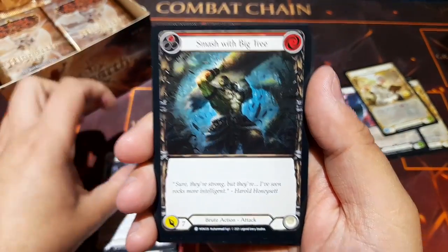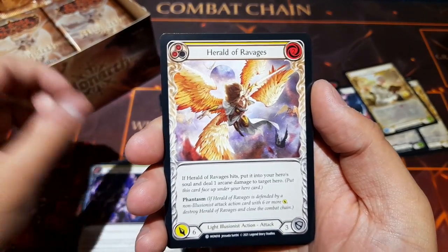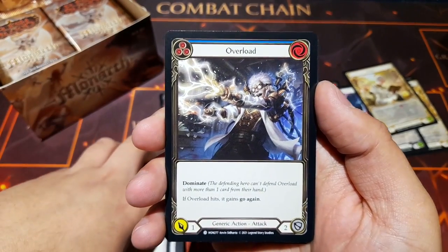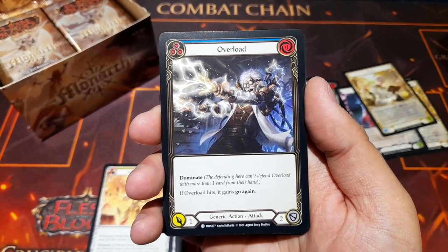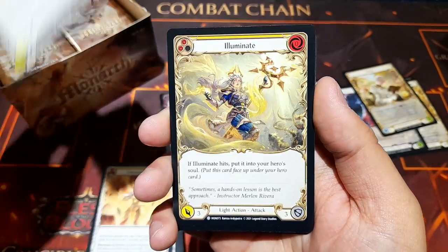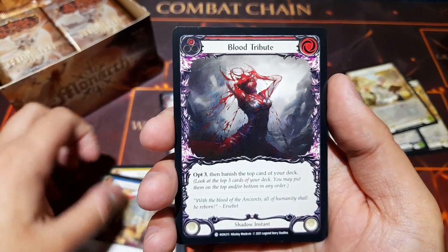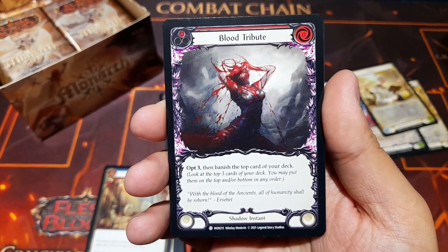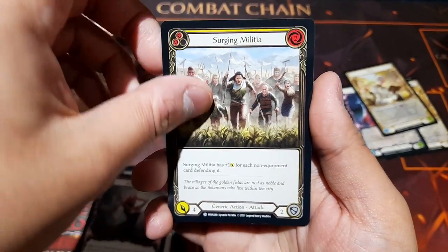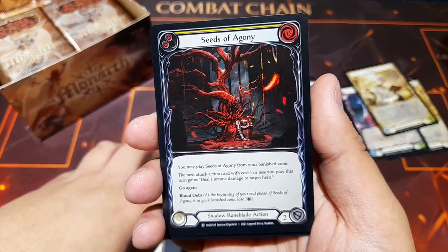Iris of Reality once more, and Prism on the back again. Then Bounding Demigon, Smash With Big Tree, Piercing Shadow Vice — another shadow runeblade card — Herald of Ravages, Take Flight, War Tune Herald, Overload — a generic action that looks very much like a mechanologist card — Dominate, and if it hits it goes again. Illuminate, Memorial Ground, and Blood Tribute — look at that art — you get to opt three and then manage the top card of your deck. Surging Militia and Seeds of Agony as a foil.